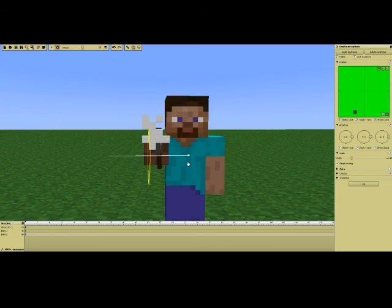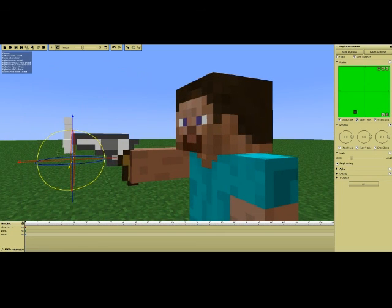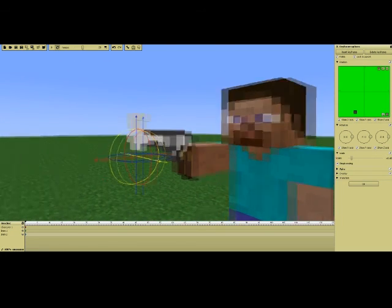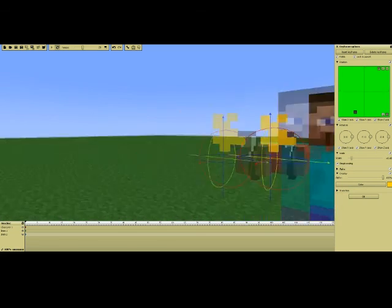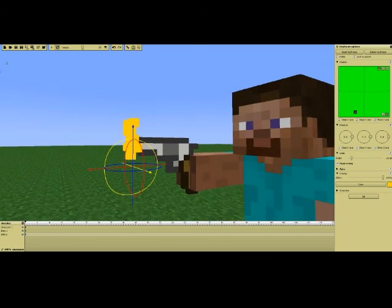From here it's pretty obvious how to do the muzzle flare - use the overlay, change the color around as needed, and you've got a little muzzle flash coming out of the gun. You can just move it around to position it correctly.